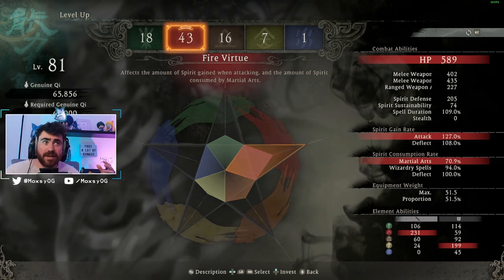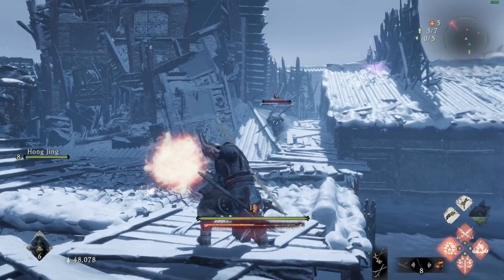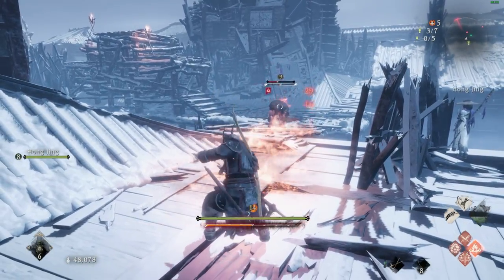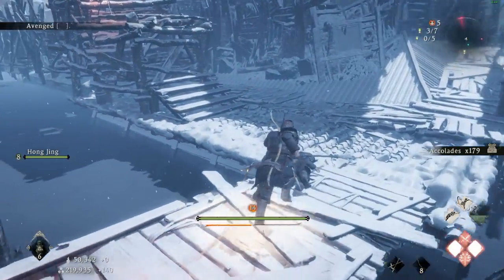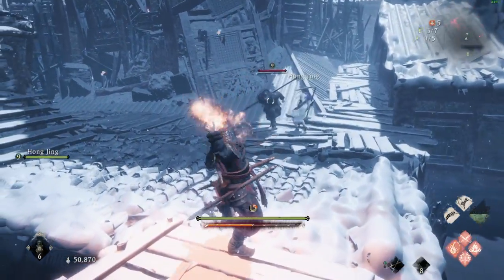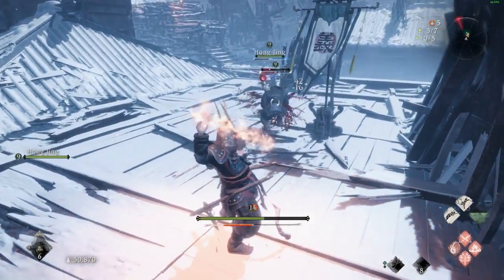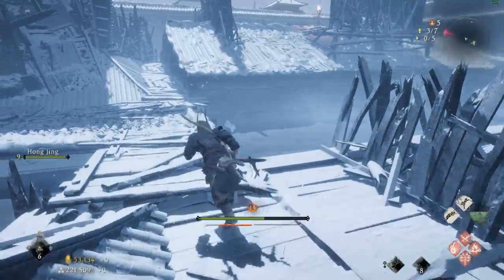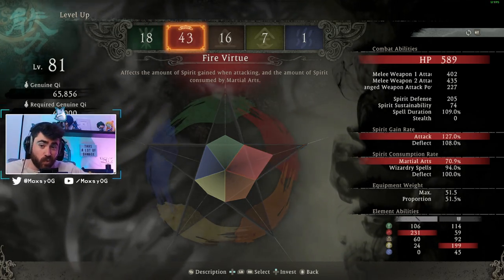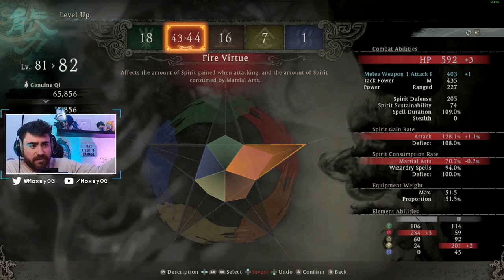You can deal strong damage with elemental spells of a certain virtue without being a pure spellcaster, because pumping a virtue increases spell damage even in a martial arts build. I ended up with great fire spell damage alongside strong martial arts abilities. Leveling a virtue also increases your defense against the element it beats in the elemental matchup system — similar to Pokémon. Leveling fire gives metal defense, since fire beats metal. So watch out: I found my water defense was lowest because I wasn't leveling water at all.